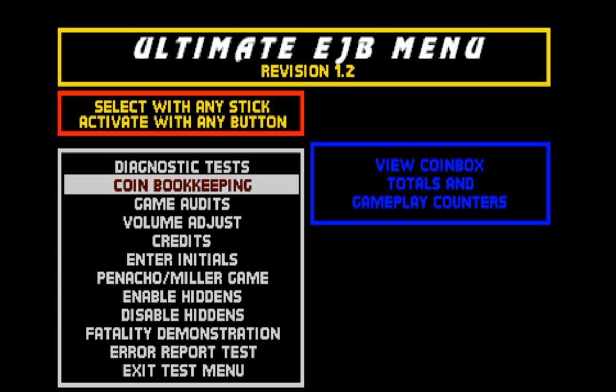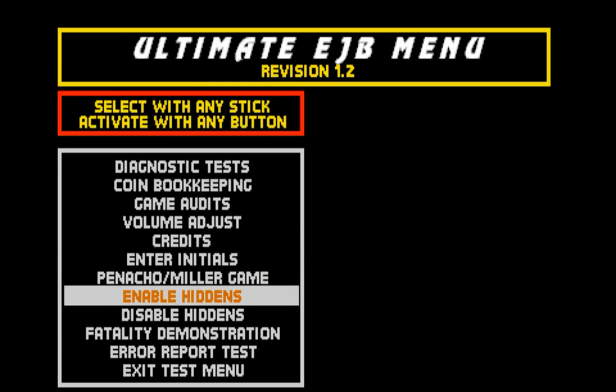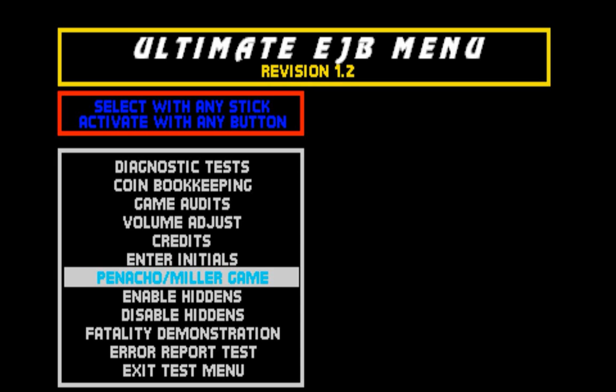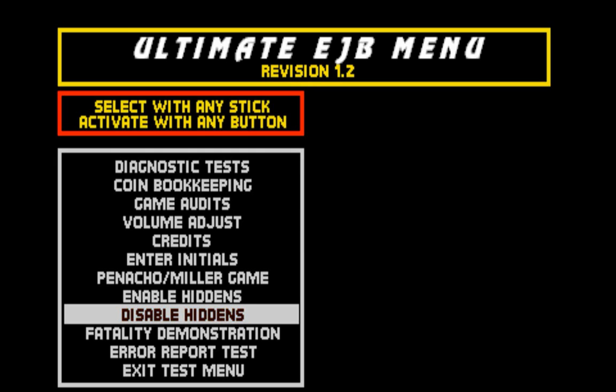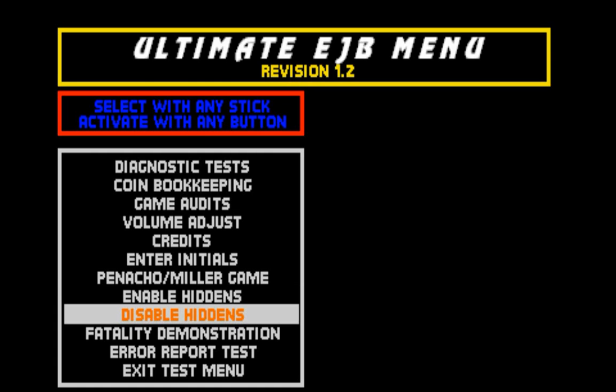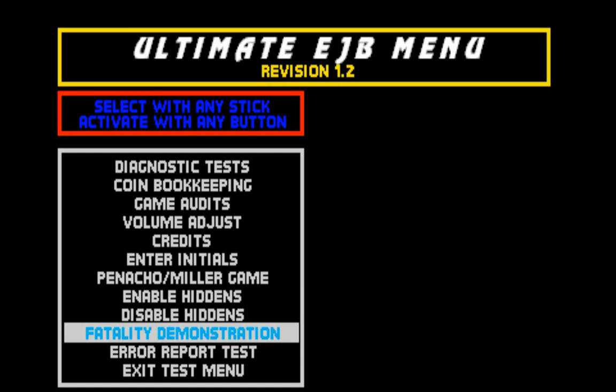Here is the Ultimate Mortal Kombat 3 hidden menu, which is a lot more interesting. You get your initials for the high score and the Galaga mini game, but it gets more interesting: you can enable the three hidden characters — Mileena, Ermac, and Classic Sub-Zero — or disable them. You also get a complete fatality demonstration covering all fatalities one and two, all animalities, all babalities, and all friendships. It's crazy.